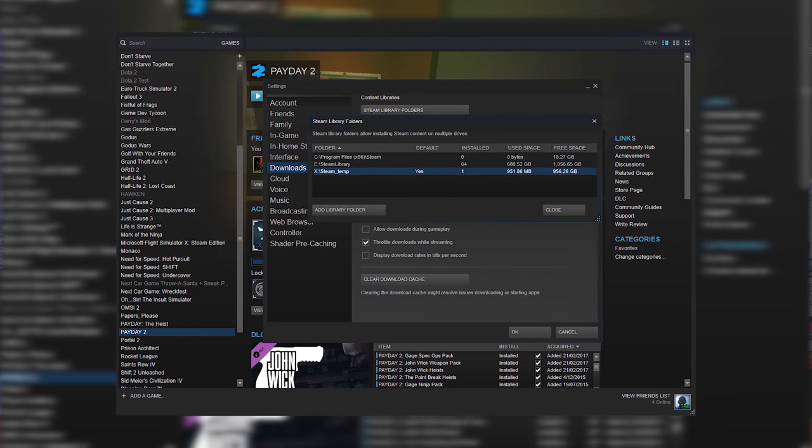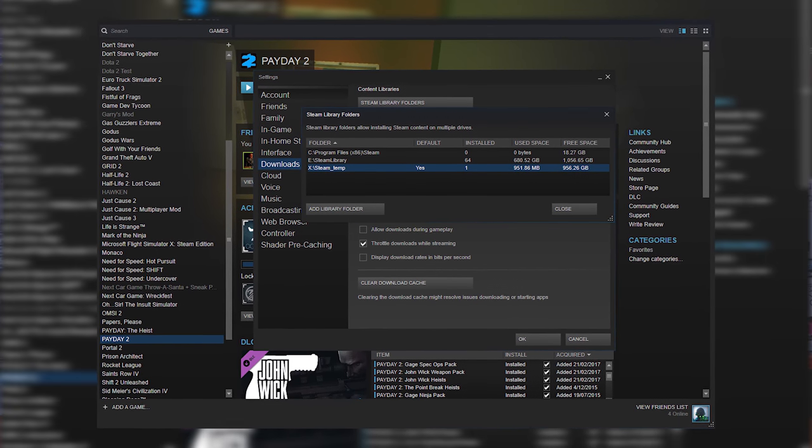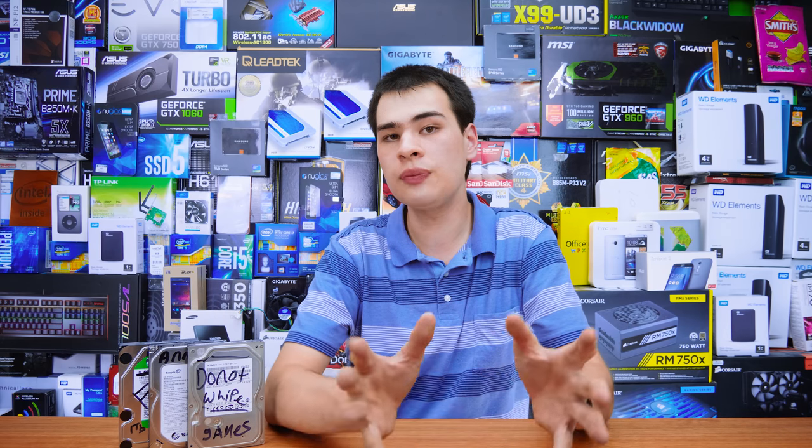The first thing we need to look at is the software we're going to be using. The first thing I ran into was the software not necessarily detecting network attached drives as drives it could store stuff on. Thankfully, Steam does support this, so I didn't have too many problems with my gaming suite. However, if you're buying games from other platforms, other distributors, or have physical disks, a network attached drive may not be the best option and you may run into issues. In that case, look into iSCSI, or another way to mount the network drive so the computer thinks it's a locally attached drive. But for this video, we're just using Steam, so everything is supported straight out of the box.